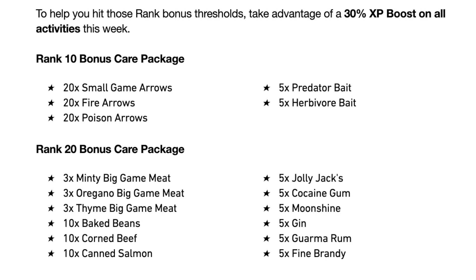Players who are at least ranked 20 will get an additional package — in my opinion a lot better, so I'd try to get to rank 20. That package includes three minty big game meat, three oregano big game meat, three thyme big game meat, 10 baked beans, 10 corned beef, 10 canned salmon, five jolly jacks, five cocaine gum, five moonshines, five gins, five Guarma rums, and five fine brandies. Players also receive a gold health core from the minty big game meat, which is normally cooked after acquiring mint and big game meat.